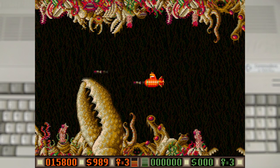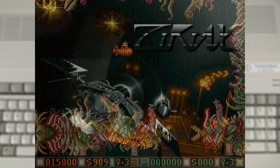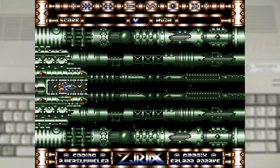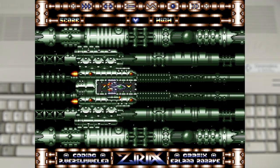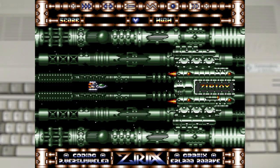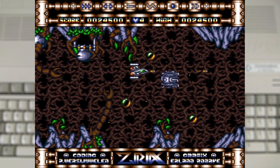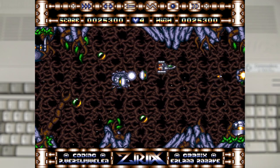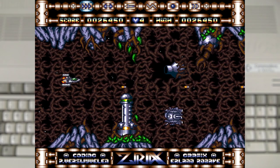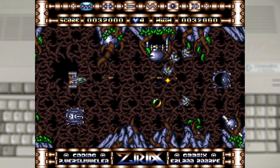I've decided to go in release order for these games, as I think it's a good way to show how the developers improved with time. So the next game is Zeriax, developed by WizKids in 1990 with Software Businesses handling publishing. This sounds more like a new drug than a shooter, but it is all quite fancy and more in keeping with the genre — we have waves of enemies that drop power-up tokens, one-hit death, and lots of enemies on screen at once, all running quite smoothly.